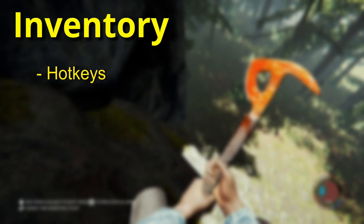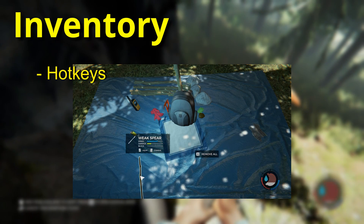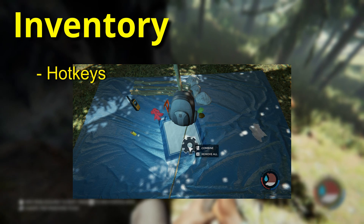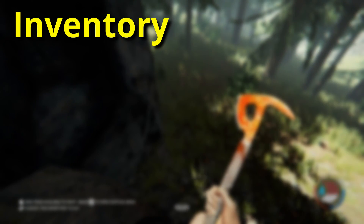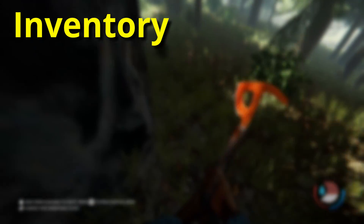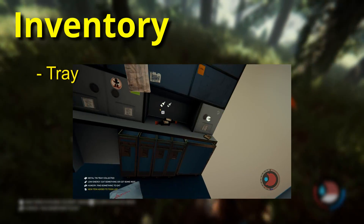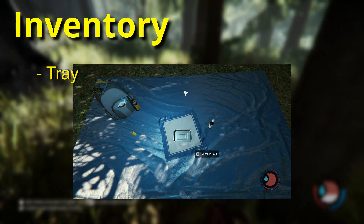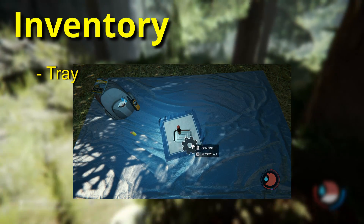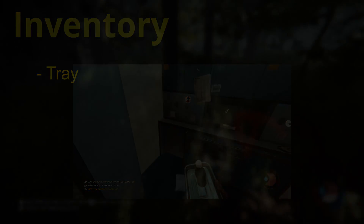The game gives you hotkeys but never tells you how to set them. To set a hotkey, combine the backpack with the item you want, click the gear, and select the key you want. In multiplayer, you can't just drop items on the ground to share them. When you first start, make sure everyone finds the tray item in the starting area because you don't spawn with it. To share something, combine it with the tray and your character will hold it out for your friend to take.